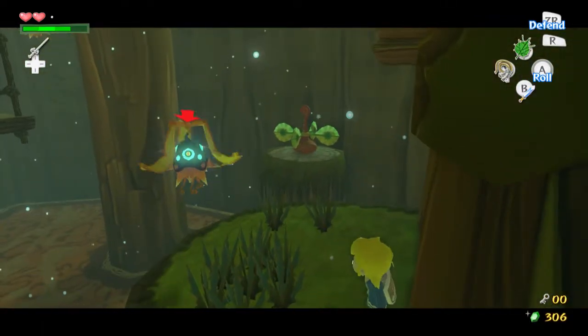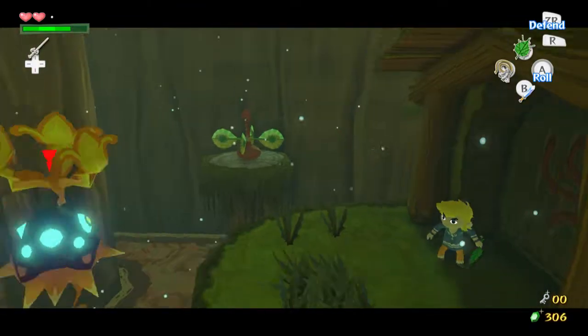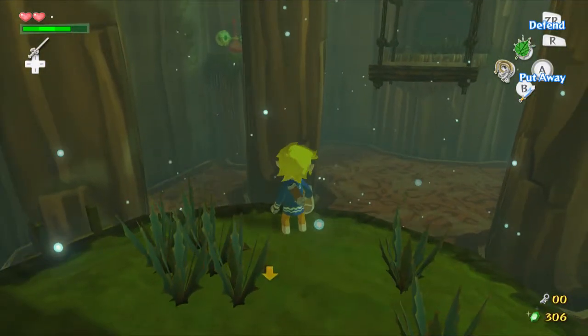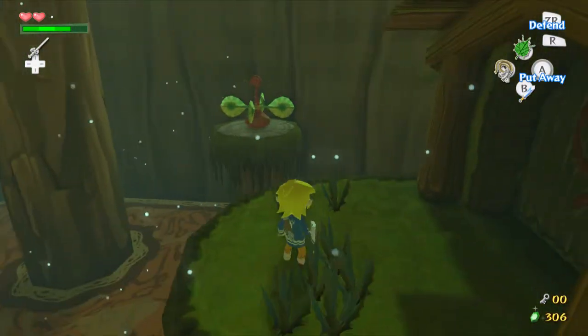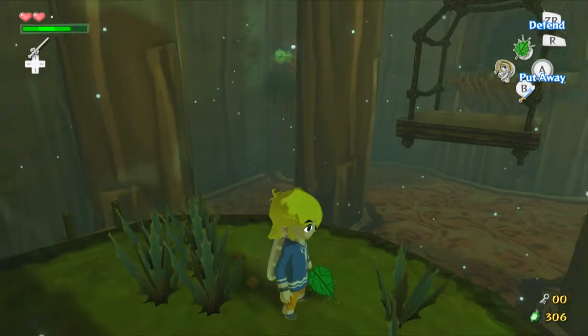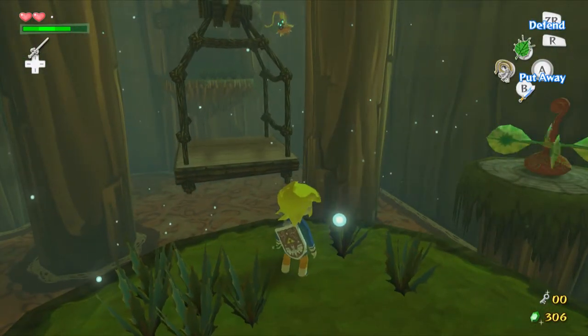I wanted it to come towards me over the platform so I can get rid of it. I thought for sure it was gonna fall over the water. That one P-hat can get in your way and mess you up as you're trying to get through here, as can the other P-hat over there.